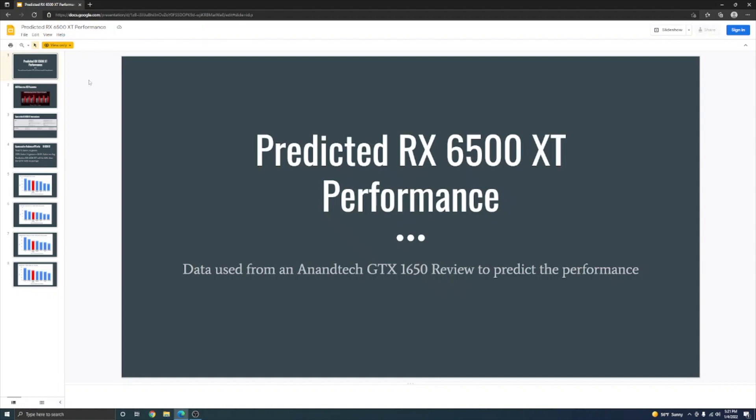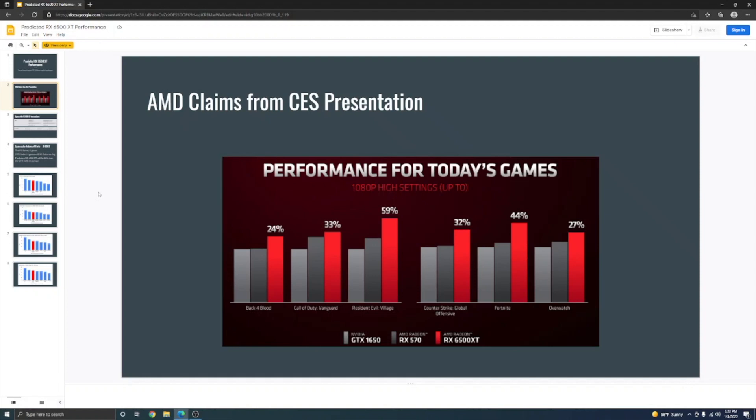Hey, what's up guys, back with another video. This time we're talking about the predicted performance of the RX 6500 XT. I used some data from Anandtech and their GTX 1650 review to predict the performance before it comes out. Here's what AMD claims: 24% faster in Back 4 Blood, Call of Duty Vanguard is 33% faster than the 1650 or RX 570, Resident Evil Village 59% faster, Counter-Strike Global Offensive 32%, Fortnite 44%, and Overwatch 27% — on 1080p high.